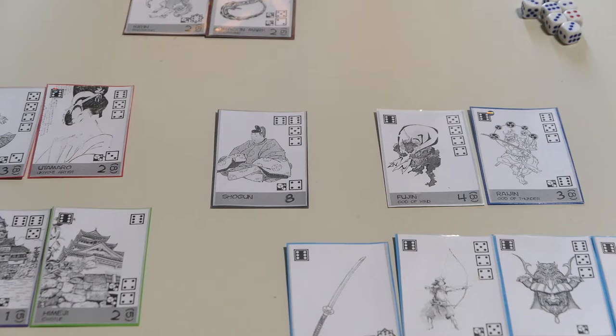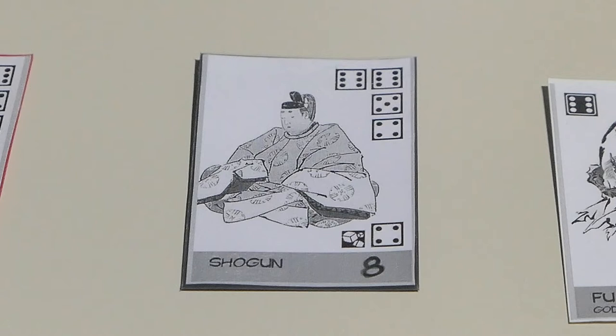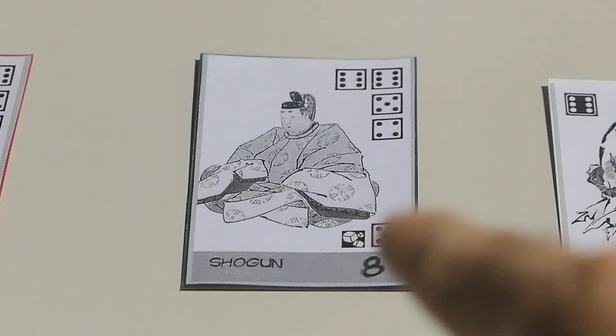Now let me show you the cards a little bit closer, starting with the most important card in this game, and that is the card of the shogun right there in the center of the table. The card of the shogun is the most important card in the game. It is also the hardest card to get out of all the cards that you find right there on the table.